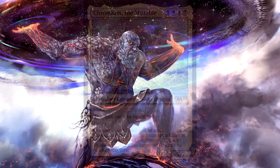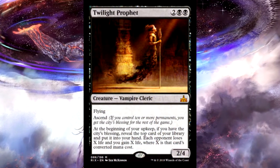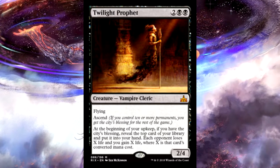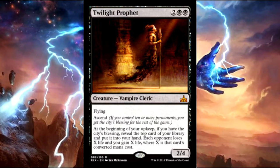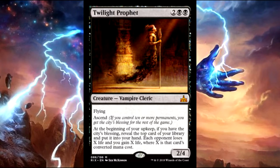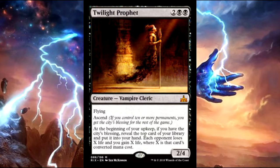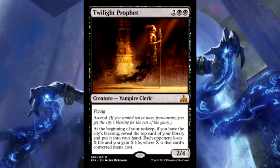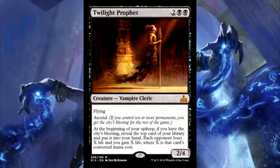The next honorable mention is Twilight Prophet — just a very good engine to give you card advantage throughout the game. There are so many cards in black that do a very similar effect, however normally you lose life. This one gives you the opposite: you gain life and your opponents are losing life based off the card you get from it. A lot of those effects are on enchantments, and black is better at reanimating creatures, so you can get more value out of this in the long run. So many ways to bring it back.